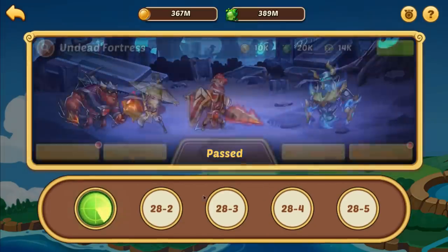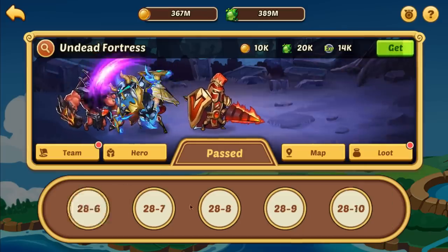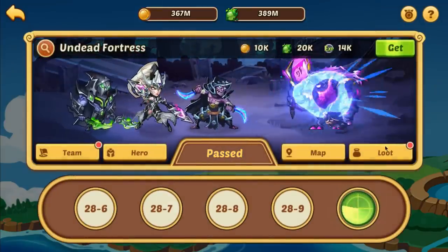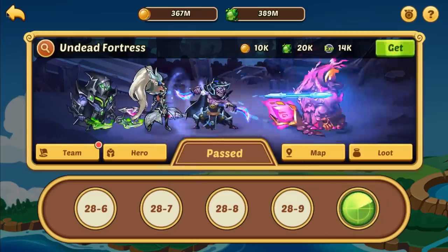The campaign, like mentioned earlier, when you get higher up in the waves you'll be able to get five star heroes - at least their shards as drops. But also when you beat a wave for the first time, you're going to get some five star shards straight out the gate.